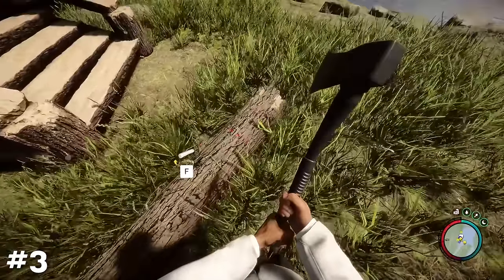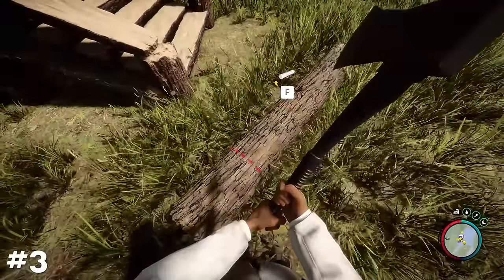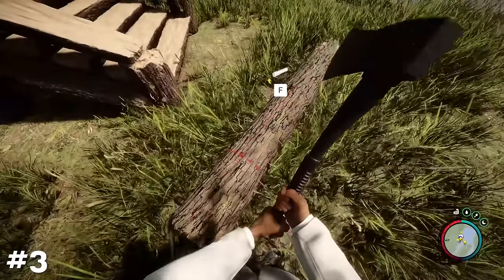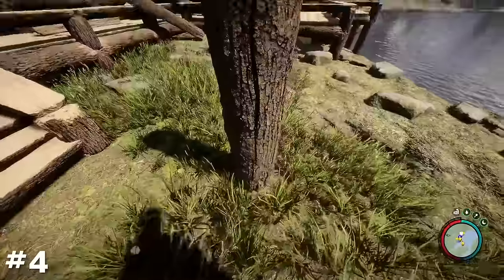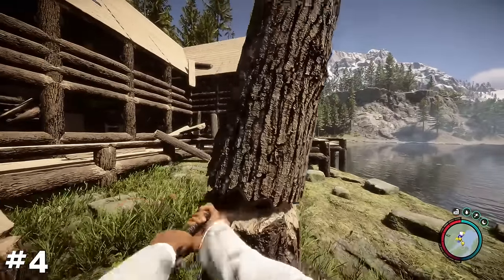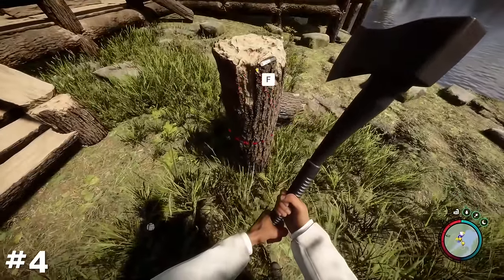When chopping up logs into smaller sizes, looking at them from a slight angle will make it easier to find the cut option, opposed to looking at them straight on which can make it seem a bit finicky. Alternatively, you can place the log as a pillar first, which will make finding those chopping points even easier.